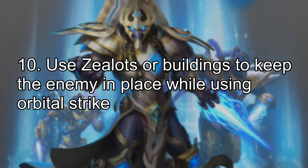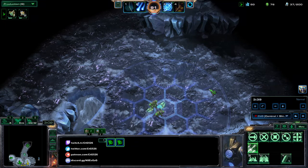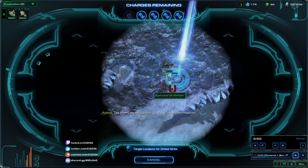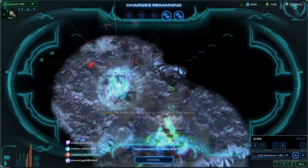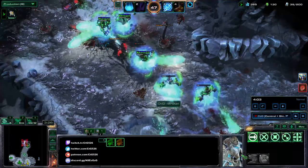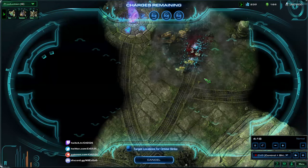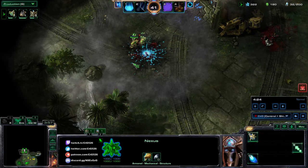Number 10: use Zealots or buildings to keep enemies in place while using Orbital Strike. Orbital Strike has a tendency to miss moving targets, so it's important to pin enemies down. You can have Zealots stand back-to-back to draw zerglings in and hold them in place. Once you have Archon units spawned under Archive Commandant, they naturally hold enemies in place. Without prestige, having Zealots as anchors is particularly important so enemies don't scatter while your orbital strikes are landing.